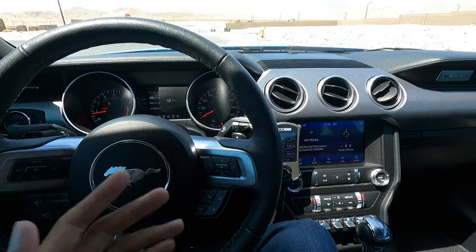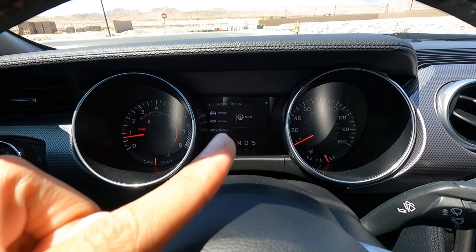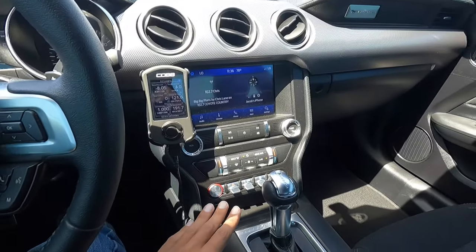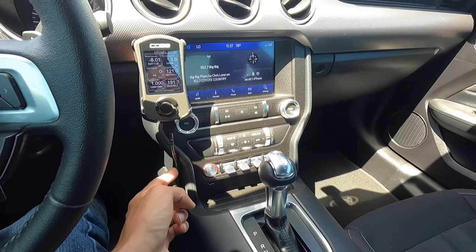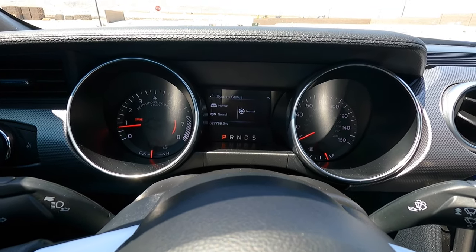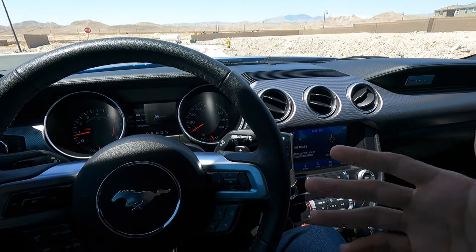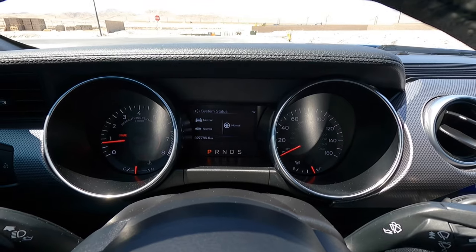When you start up your car it automatically defaults to the normal drive mode. You can see there I have the system status screen — everything is in normal. If I had MagneRide it would show a little logo for suspension as well. Steering always defaults to whatever you had last, or if you switch to a drive mode it'll go to whatever steering feel is associated with that drive mode. In normal mode the transmission and throttle response are in normal, meaning the throttle will be easy to press, the transmission will skip gears, shift smoothly, and shift for best fuel economy. The exhaust is also in normal mode.